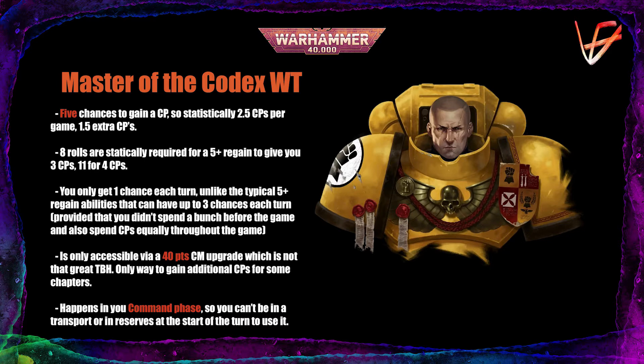So if something's wrong with your luck and the dice are not on your side, you won't have enough tries to let the luck come back to you, so to speak. Compare it to a typical 5+ command point regain, like the Ultramarines' Adept of the Codex Stratagem, where your attempts are only limited by the amount of command points you have. In a typical Strikeforce game we have 12 command points at the start and 5 more gained throughout the game — 17 in total.